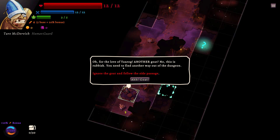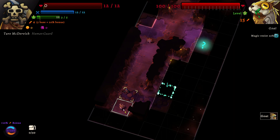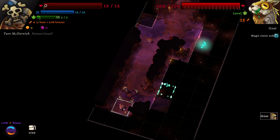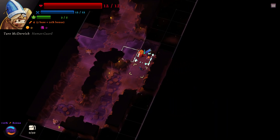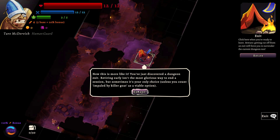Another goat. You need to find another way out of the dungeon. In the earlier tutorial I came across a goat — it's level 5 and will absolutely destroy me. You can see the skull and crossbones on my character — it shows how the outcome of that particular fight will go. It will not go well. I do like the very British way it said, 'No, this is rubbish.' There's a dungeon exit — retiring early isn't the most glorious way to end the session, but sometimes it's your only choice, unless you count 'Impaled by Killer Goat' as a viable option. I do not.